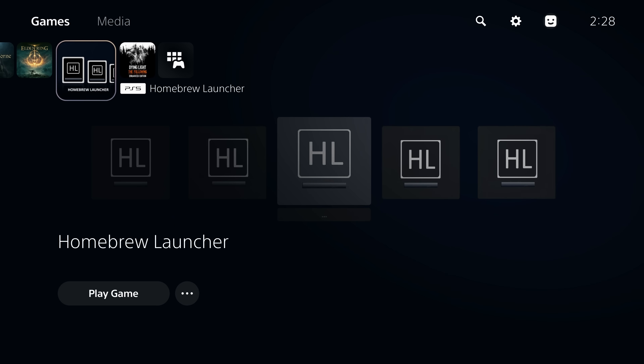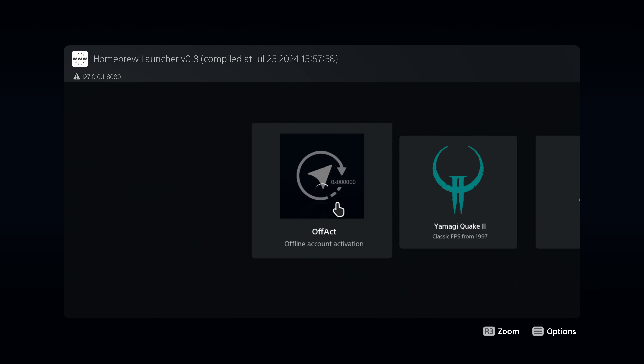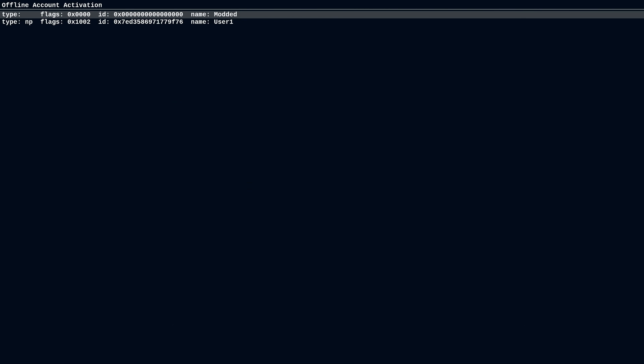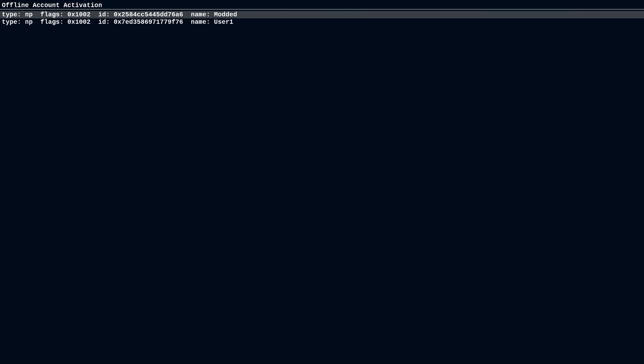Once that's running, run the homebrew launcher. If it loads successfully, select the offline account activator, give it a few seconds to initialize, and it will bring up a screen where you press circle to get to the actual offline account activator. Select an account that's not already activated and enter the account ID. Conveniently, the saves I've provided in the description use the same account ID I've been using in this video, so you can activate a new account with that same ID and the save will work with it — or if you have your own jailbroken PS4 or Save Wizard you can re-sign it to your own profile's account ID.